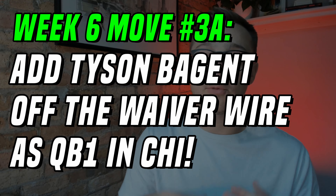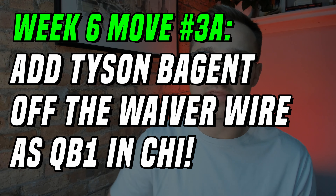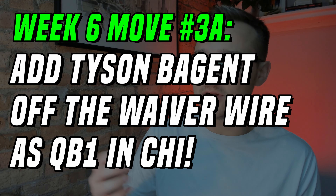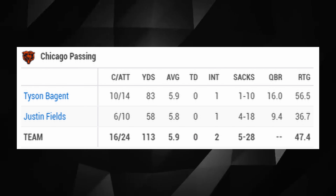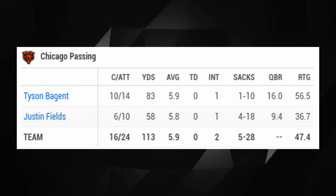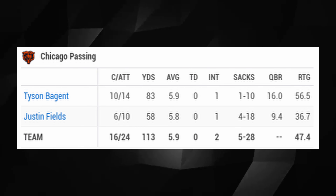Move number three covers three quick quarterback waiver adds in Superflex leagues. 3-A: go out and add Tyson Bajant. Justin Fields leaves with a dislocated thumb, and Bajant gets some run — honestly looked solid as a passer aside from what might have been the worst interception ever. Beyond that he goes 10 of 14 and gets a designed carry as well, so there may be some Superflex appeal should Fields miss an extended period of time.